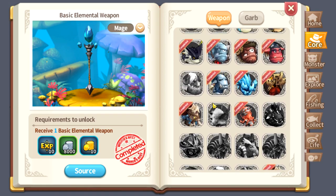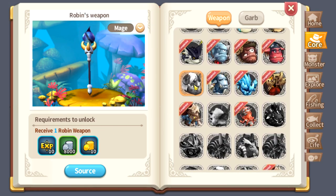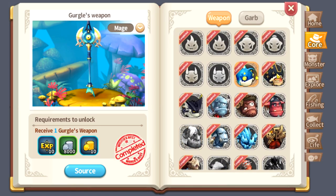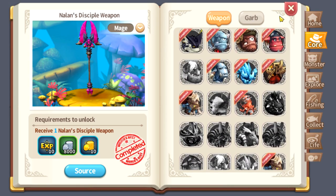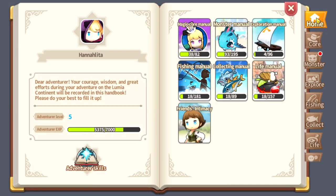That's just one thing — the Monster Manual. You can also collect a Core here. Every core has its own XP; if you obtain a new core you can earn Adventure XP. As you can see, I already unlocked some of these so I received a fair amount of Adventure XP. Also, the Garb works similarly.